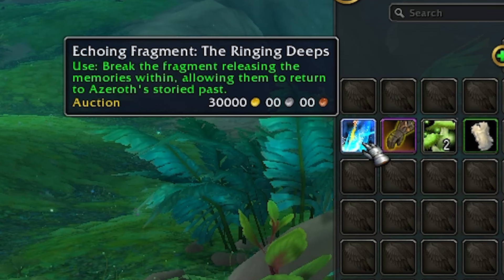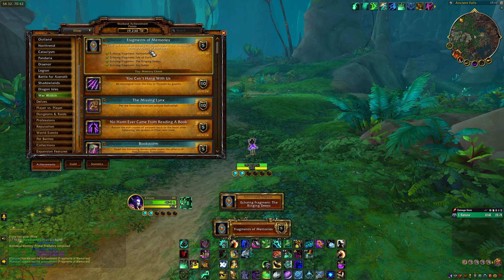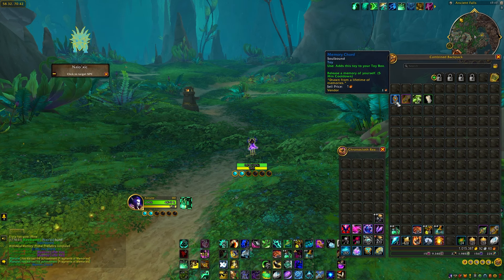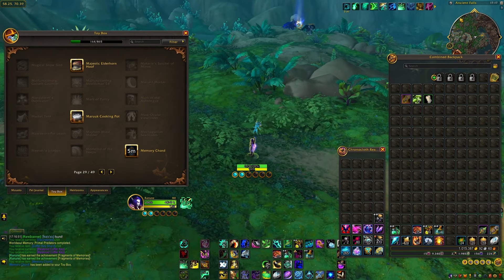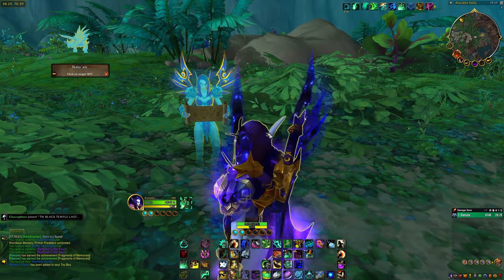You will also get an item that you can sell on the auction house for other people to use. It sells for 30,000 gold, but if you use it yourself this should give you an achievement called Fragments of Memories for using one in each zone. Doing one of these events in each zone will give you a toy that releases a memory of yourself.